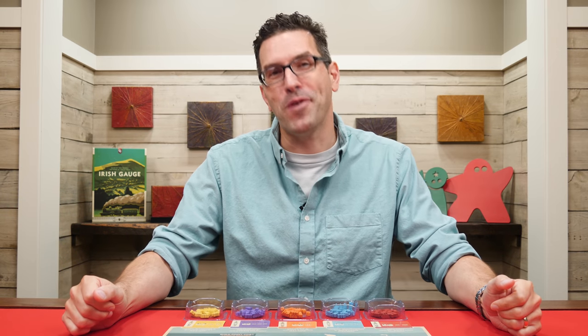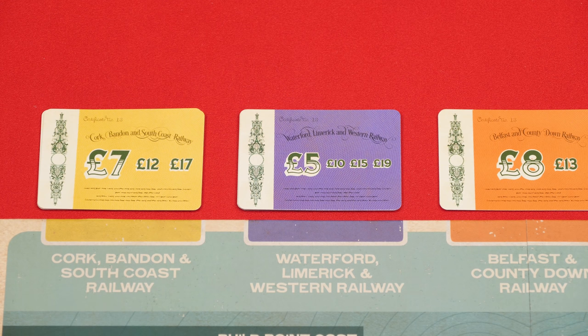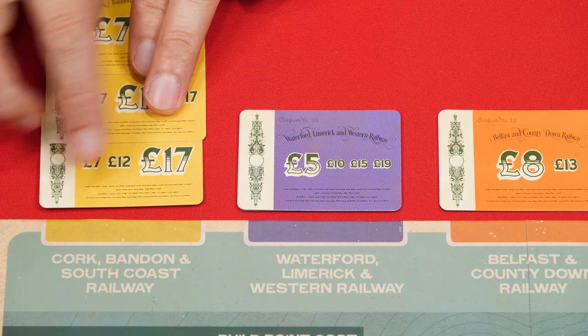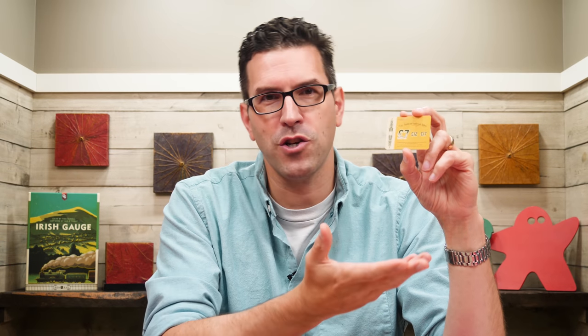With the game set up, it now starts with some initial auctions. The top share from each of the piles will be auctioned off one at a time over the course of five separate auctions. Pick a starting player randomly and they'll make the first bid on the first share. The minimum bid they can make is the large printed value; the other values are the minimum bids for shares further down in the stack. When the starting player makes a beginning bid, it must be at least as high as the large printed value on that share. You can only bid an amount you could actually pay, but you don't have to make a bid at all — you can just pass. But once you pass, you may not re-enter an auction for that particular share.